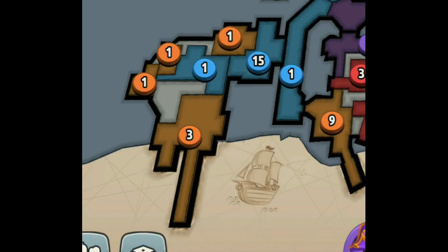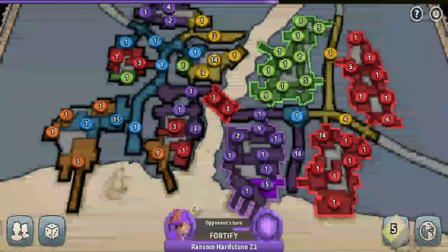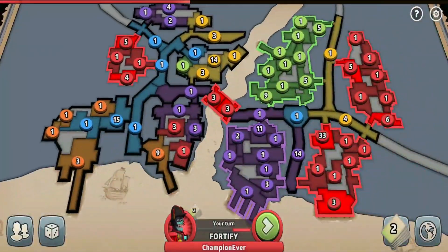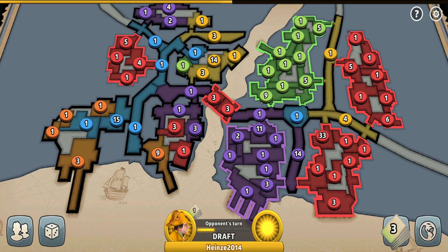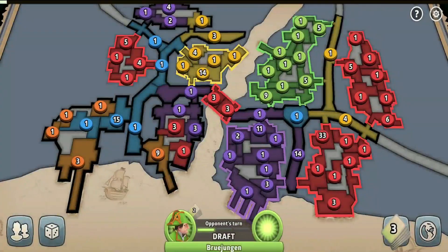Something strange happened — the orange player was holding that region and the blue player could have easily taken an uncontested one, so why did he attack the orange player instead? Maybe he wanted that region because, like Australia, it has only one border to guard. Since the blue player didn't want that other region, I captured it myself — I'll be happy to take any unwanted extra regions.